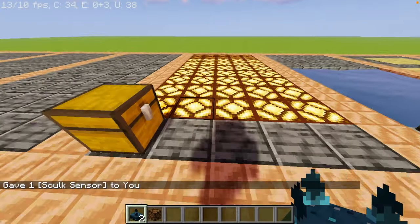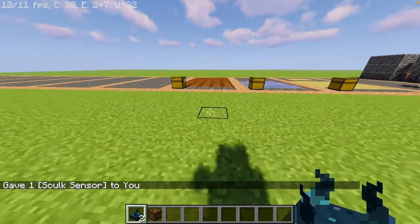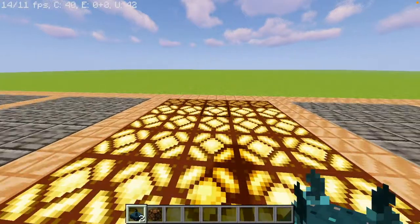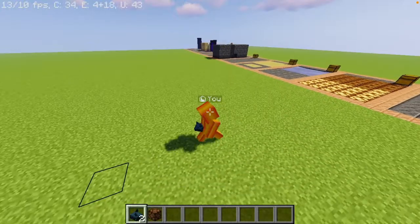Now this is only available through cheats — it's not available in vanilla Minecraft just yet. It'll be out in the 1.19 update. And look at that — it automatically lights and it automatically switches off.